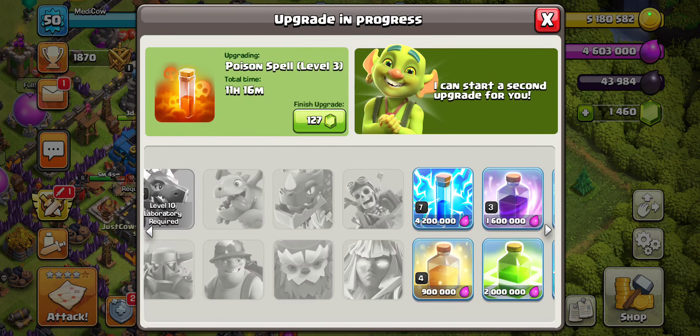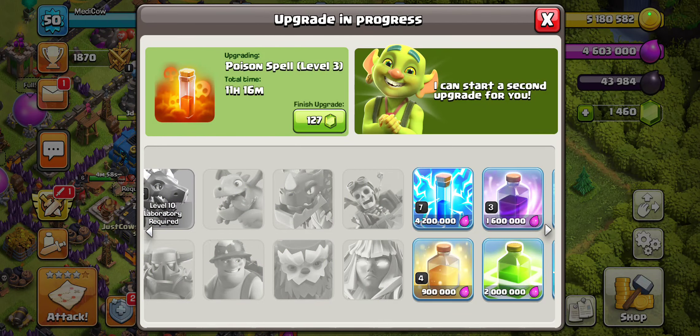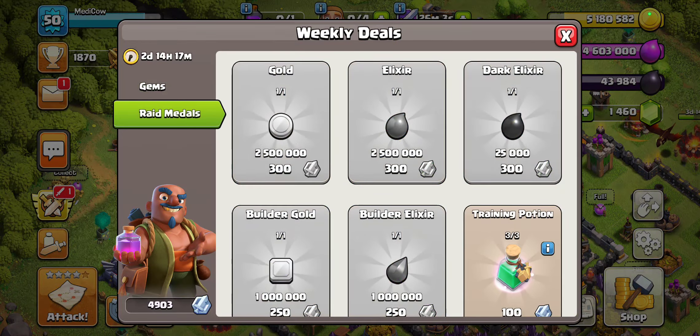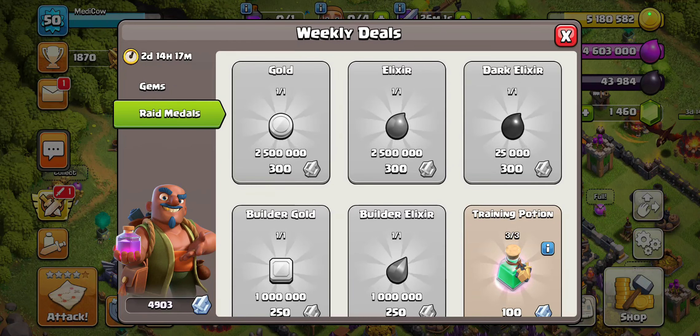In the lab, our priority is the lightning spell. I didn't have enough loot for the lightning spell at the time, so I dropped this poison spell. This is another reason why having a big storage is nice — because I wasn't able to use my raid medals to get the elixir I needed to get it in a pinch.